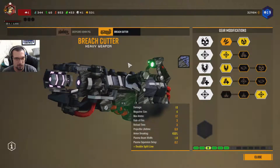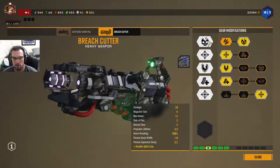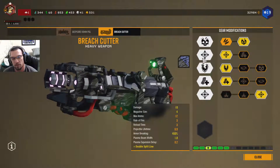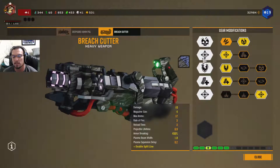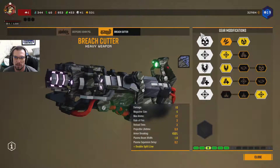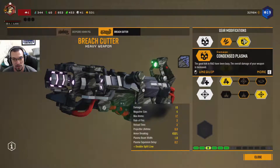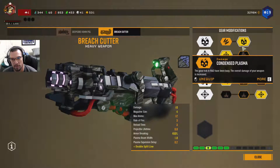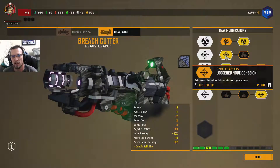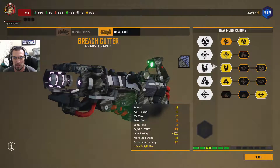On to the Breach Cutter, which I do not have a cool skin for. This is set up mostly for killing Praetorians — big tanky creatures, Dreadnoughts, things that you can really mow into. We have Condensed Plasma for more weapon damage. We have a wider plasma line so that it can hit more targets, or it's just easier to hit those weak points on the enemies I mentioned.